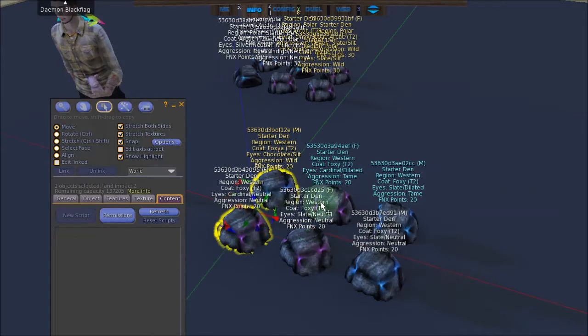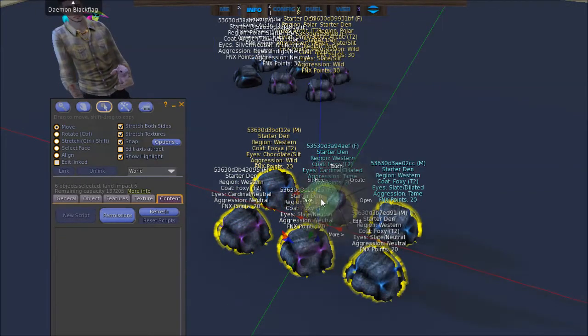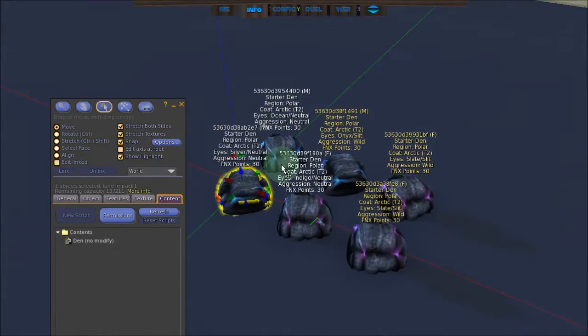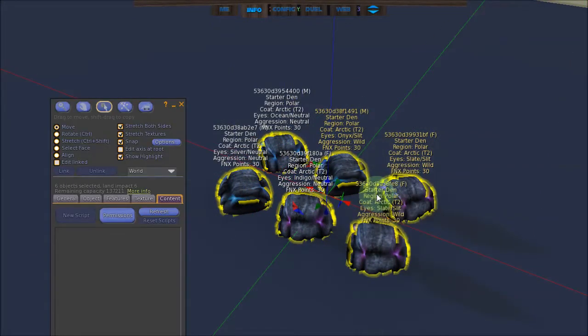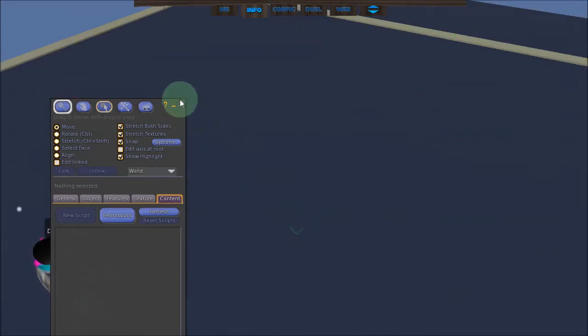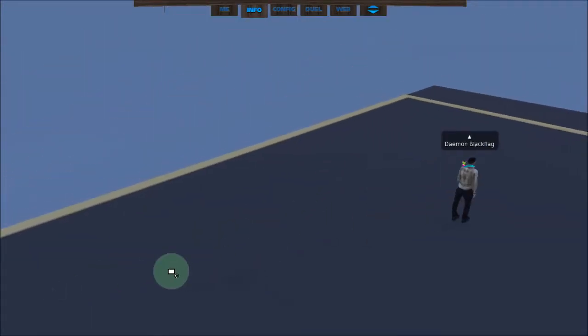Click, hold shift, and keep clicking while holding shift. Take to inventory. So now I've got 6 groups of 6 Dens in my inventory.